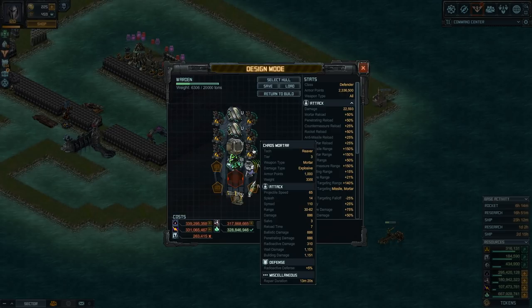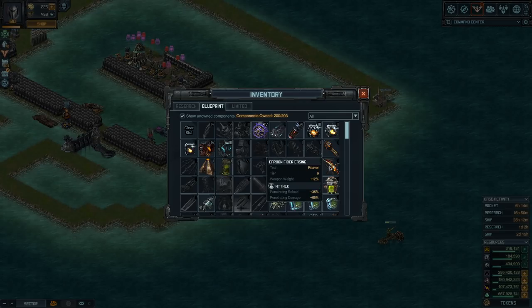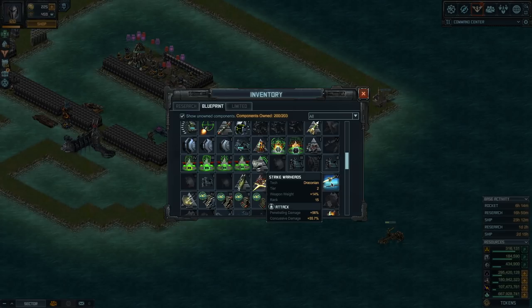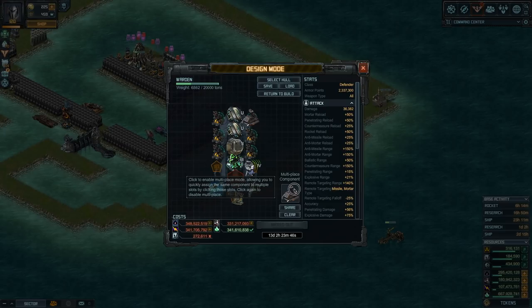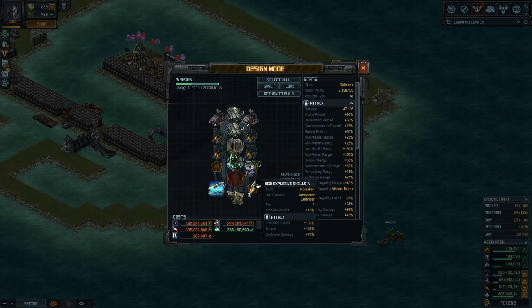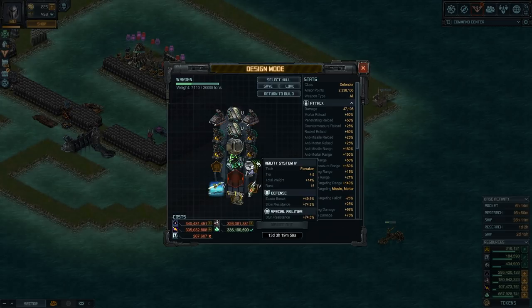For penetrating damage, the best option if you're focused purely on penetrating is Carbon Fiber Casing — it's also very light, only 12 extra weapon weight. However, if you choose the Coaxial Firestorm, the best option is Strike Warheads, which gives you both penetrative and corrosive damage. If you decide to mix mortars — putting some Coaxial Firestorm alongside Chaos Mortars — Strike Warheads buffs both damage types on the Coaxial Firestorm, while the explosive shells and Carbon Fiber Casing buff the Chaos Mortar's penetrative.